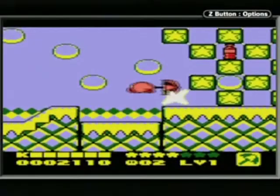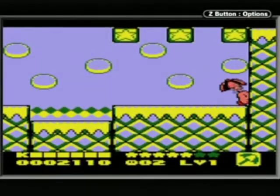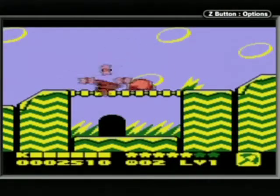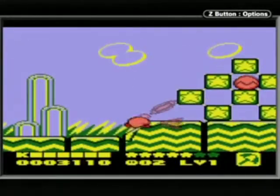Copy abilities! You can get different abilities from certain enemies — another classic Kirby mechanic. And I here have the Umbrella. You can float, and pretty much just beat people with it. It's pretty awesome. It makes a nice little sound to it, too.